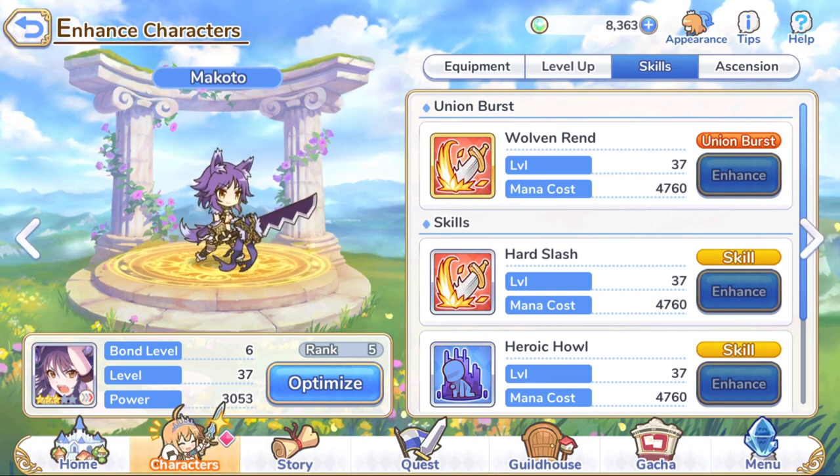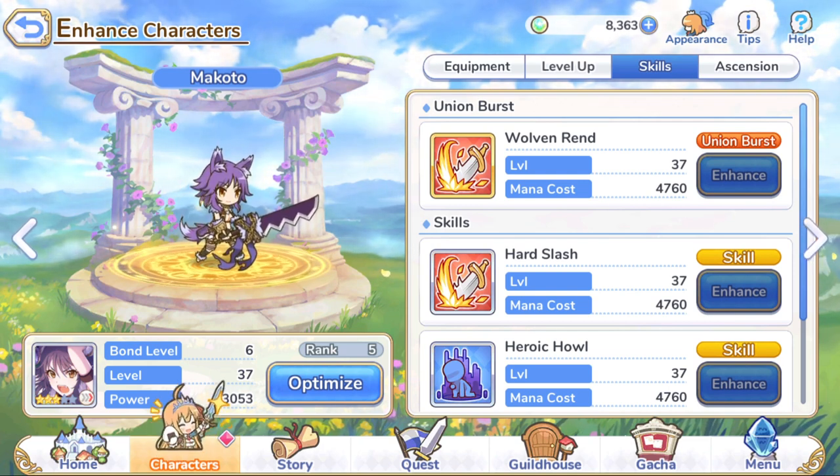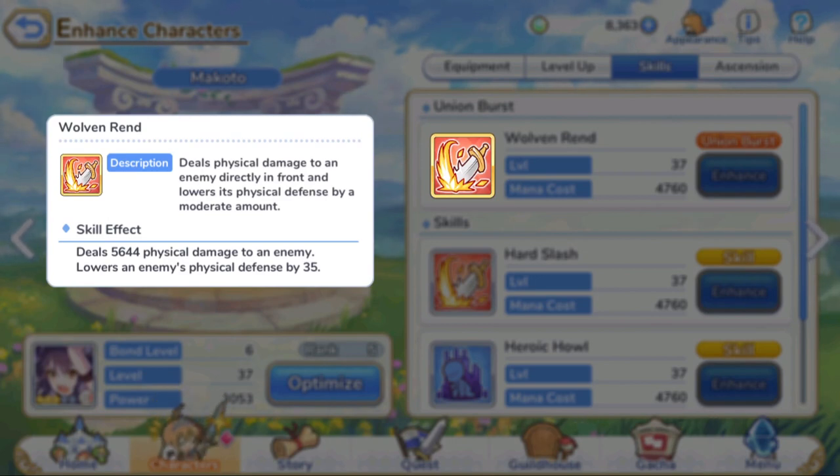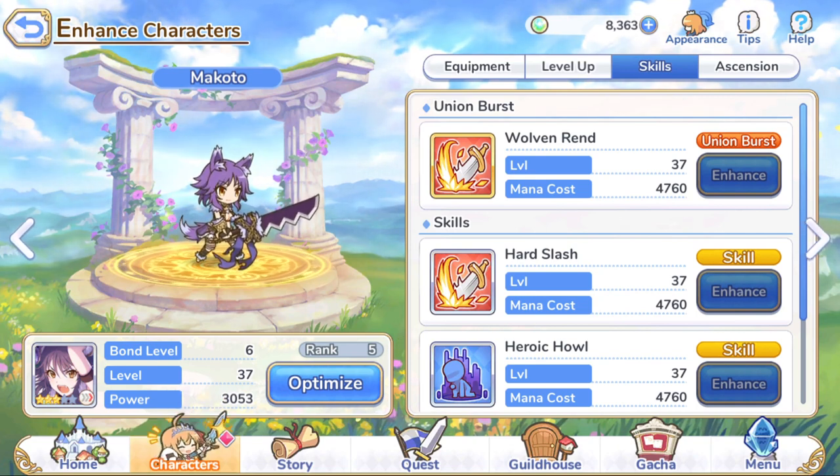She is also ranked 5, sitting at 3,053 power. Her skill Woven Rend deals physical damage to an enemy directly in front and lowers its physical defense by a moderate amount — specifically 5,644 physical damage and lowers physical defense by 35. She's basically a catalyst for all my team's damage because she's lowering physical defense and my entire team right now is physical damage dealers.